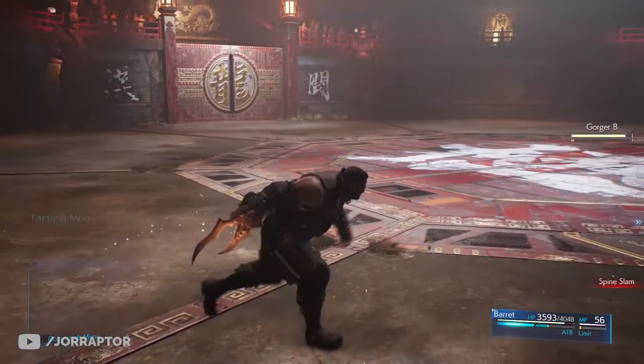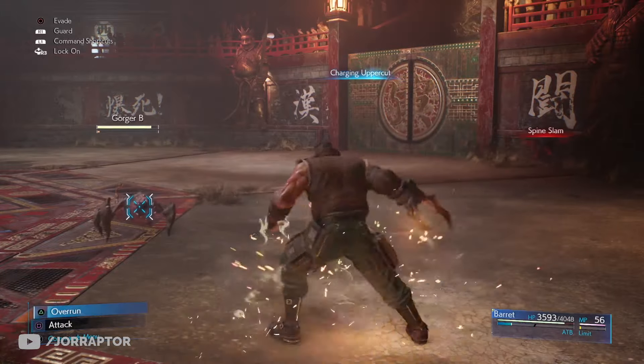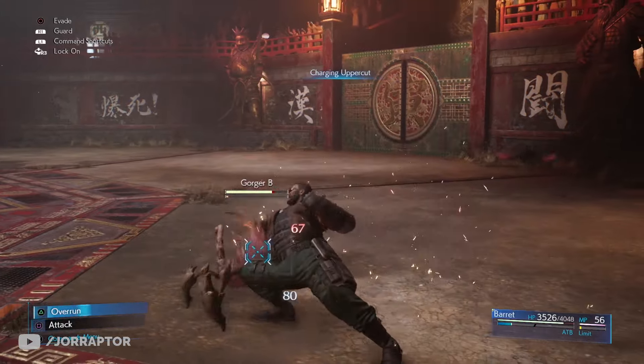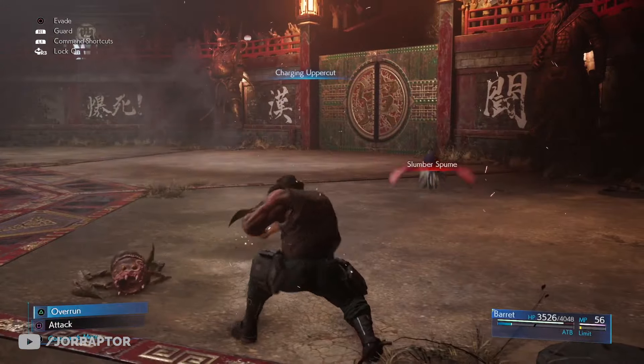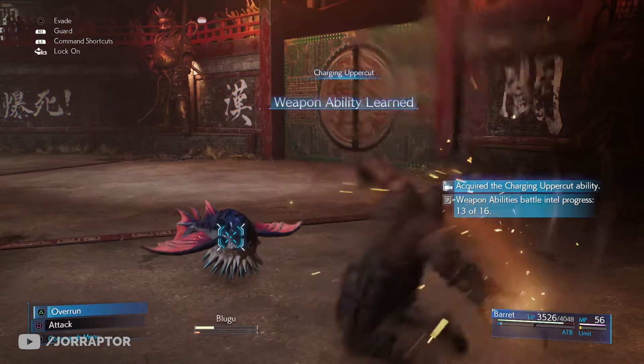Overall with weapon abilities you want to learn them so you can use them with other weapons too. Just equip the weapon, use the ability a couple of times, and you'll see the prompt saying you learned it — then you can use it with every weapon for that character.